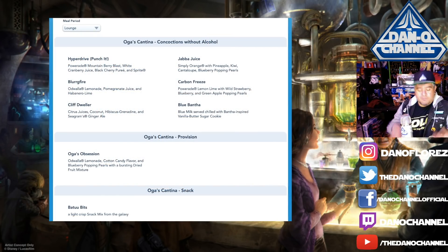Moving into the Lounge menu: Hyper Drive Punch It is Powerade Mountain Berry Blast, White Cranberry Juice, Black Cherry Puree, and Sprite — no alcohol, kids would be into that. Jabba Juice is orange juice with pineapple, kiwi cantaloupe, and Blueberry Popping Pearls. Blurg Fire is Odwalla Lemonade, Pomegranate Juice, and Habanero Lime — spicy. There's also Carbon Freeze and Cliff Dweller. And Oga's Obsession — a candy like a Jell-O candy in a Petri dish — plus a snack called Two Bits, a light crisp snack mix from the galaxy, probably like Chex Mix or wasabi peas.